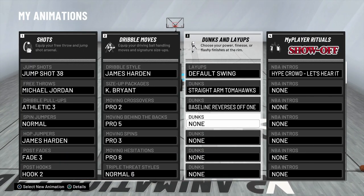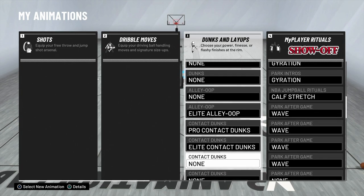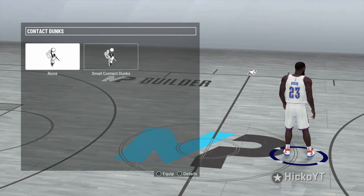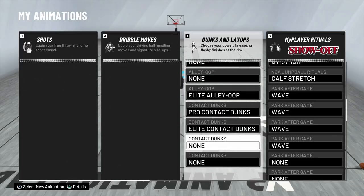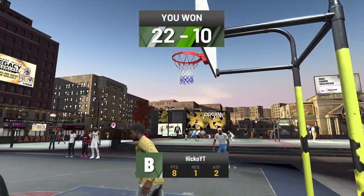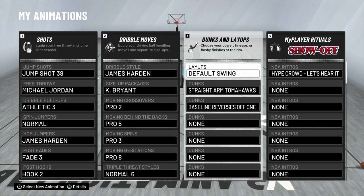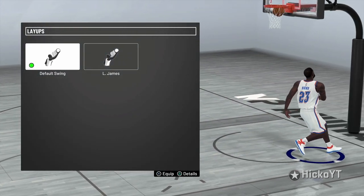First of all, what you want to do is go into your animations, go to dunks and layups, and after that you're going to want to take off small contact dunks if you have them equipped — because they're trash, they're terrible. Ever since I took them off I've been getting a lot more rare contact dunk animations, and it's probably the best thing I ever did. So you want to leave on the other contact dunk animations.